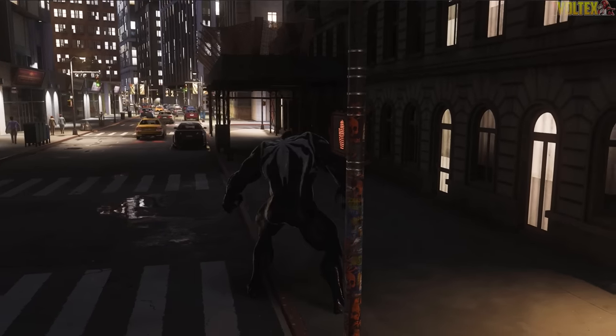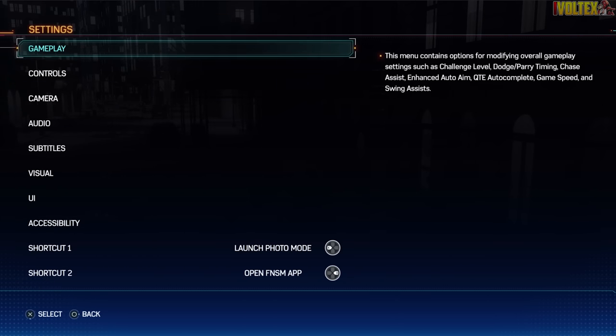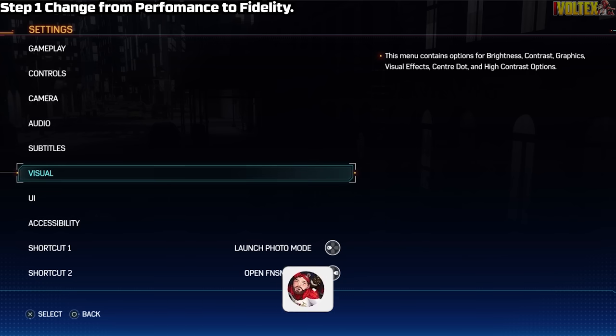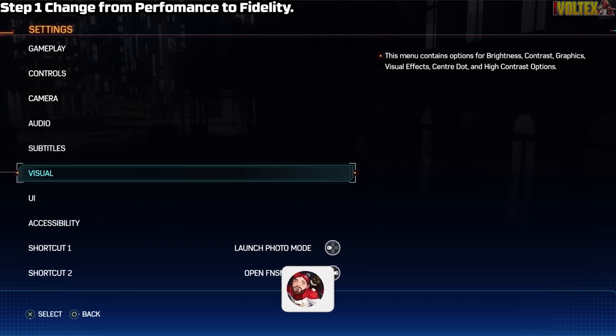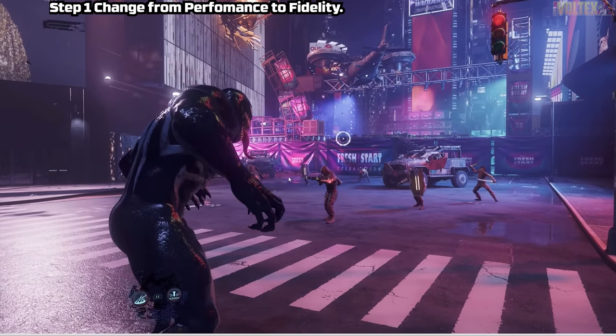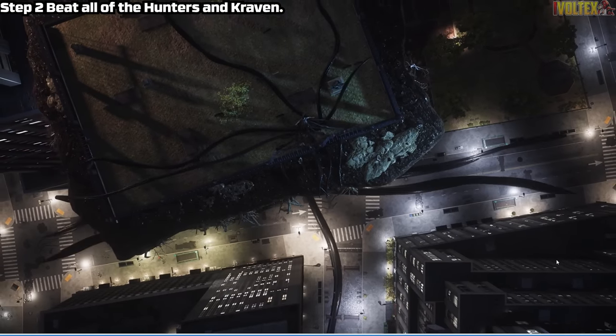Alright, now for the tutorial. First, I want to shout out under_the_hood_788 on Reddit — this is where I found this post, it's really cool. The first thing you want to do is go to your graphics settings and set the mode to Fidelity. Then play out the whole section where Venom fights all the Craven hunters. Fidelity mode makes things load just a little bit slower, giving you a bit of extra time.